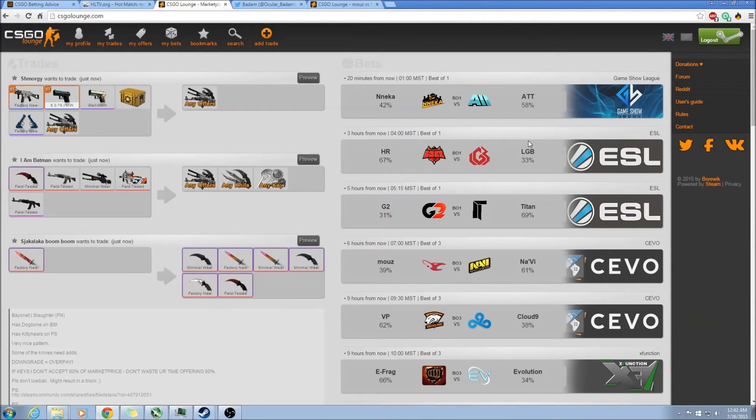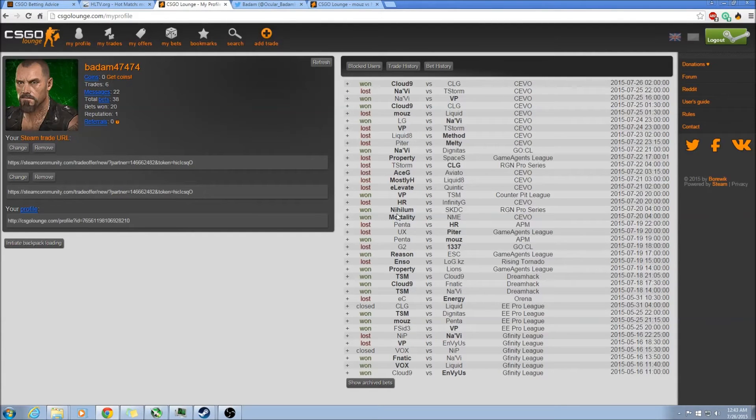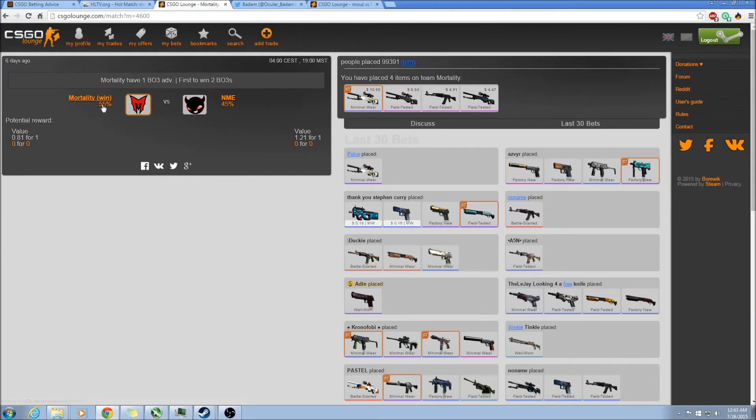Best of twos or best of threes are going to be your best bet because you can be more safe. For example, looking back at my bet history, there'll be some super safe games. So this one here from six days ago was 55% to 45%, but there was this note where one team had a best of three advantage, meaning in order for the enemy to win, they literally had to win four maps — up to six basically. So for that you can put a more backed bet just because they had that advantage. Most games aren't going to be set up like that — they'll be their standard start best of three.